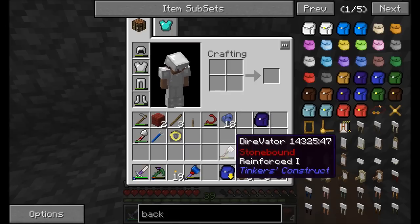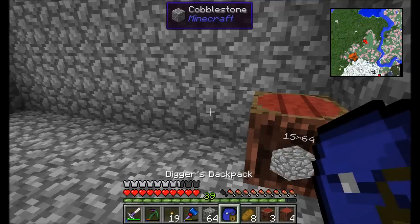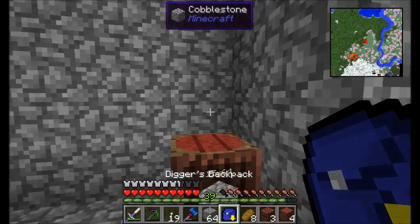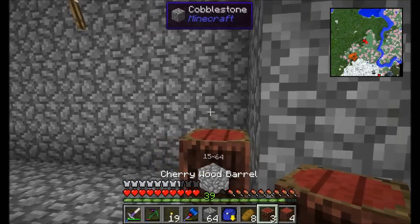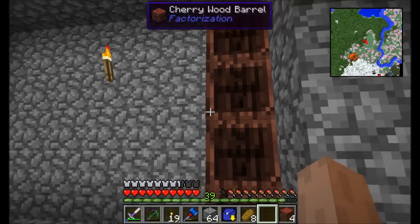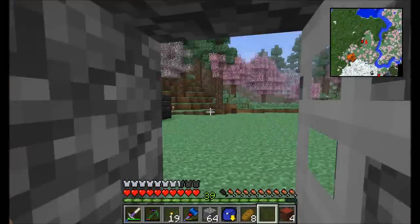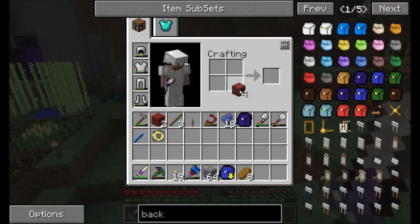One thing to note about this is when you do request cobblestone, if you do have one of these backpacks, it'll go into the backpack if you don't have any cobblestone at all in your inventory — so just keep that in mind. I'm probably going to move my chests over to my main base and upgrade all my regular chests to iron chests. So I'll move all my stuff between this segment and the next, and then we'll be back to check out more things.